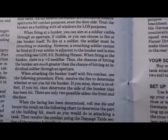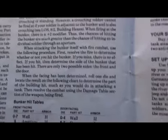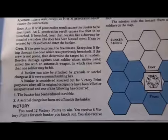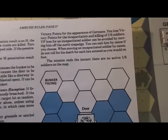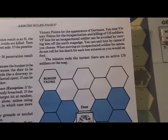The bunker can shoot in every direction, including through the door — it must have a firing port in the door. When firing at a bunker, you can aim at a soldier visible through the aperture, or try to fire at the bunker itself — for example, with a bazooka. Victory requires 12 victory points: six for each bunker knocked out, plus points for incapacitating Germans, minus points for U.S. soldier casualties.